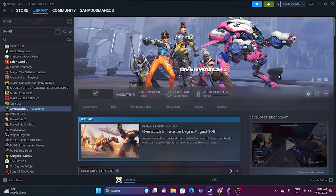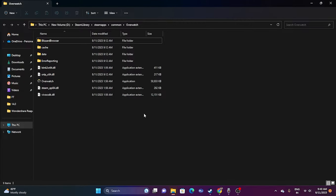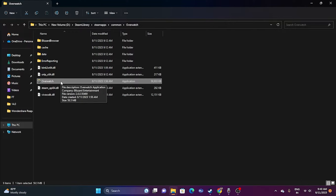The next step is to launch the game from the installation folder. Launching from Steam can sometimes cause crashing issues. To fix this, right-click the game shortcut from Steam, go to Properties, go to Installed Files, and click Browse. This opens the game's installation folder. Navigate to the Overwatch executable — for example, D:\Steam Library\steamapps\common\Overwatch — and launch the game directly from there. This has worked for many users.